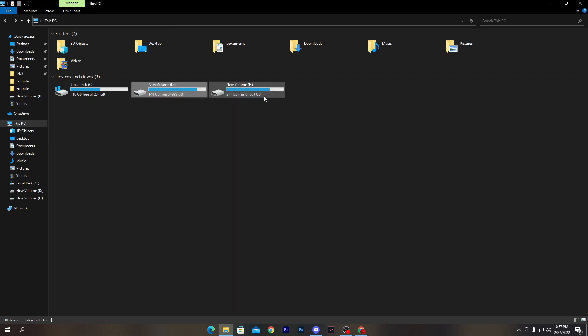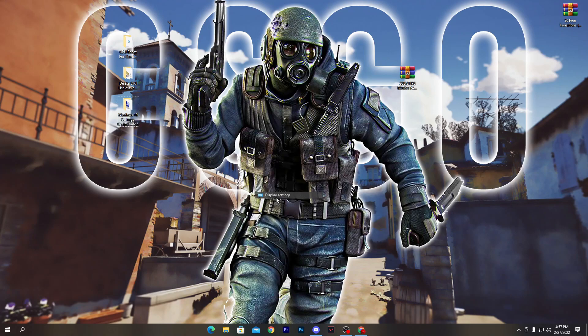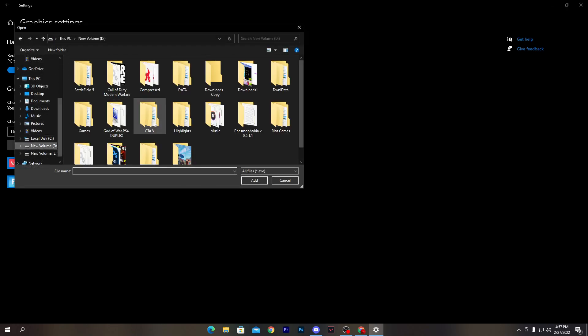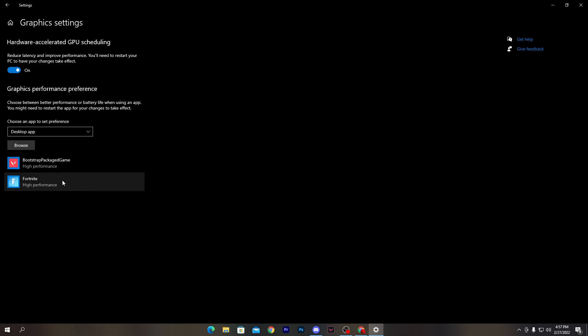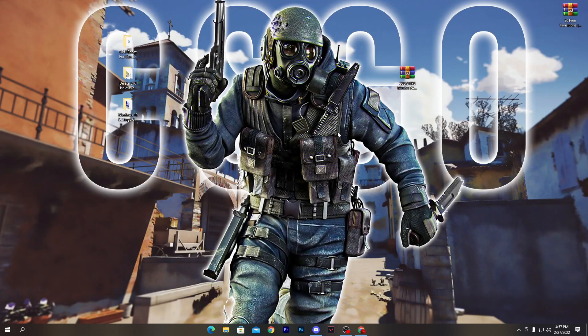Once done, close those windows and go to your Display Settings. Open Graphics Options and turn on 'Hardware Accelerated GPU Scheduling' if the option is available. Next, click on Browse and find the CS:GO executable file to add it to the list — just as you would for other games like Fortnite. Once you find the CS:GO exe and add it to the list, go into its options and set it to High Performance, then click Save.